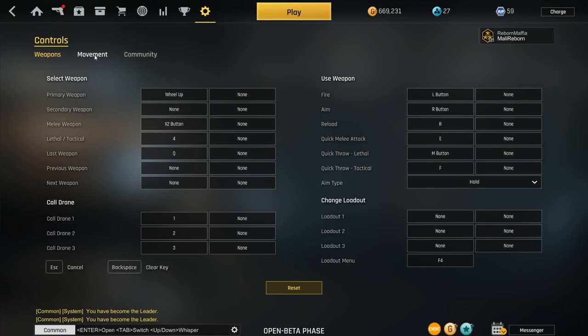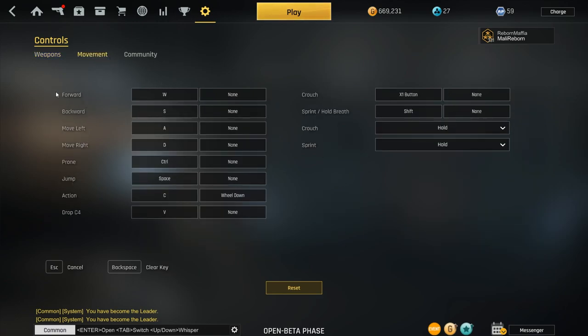For movement, most controls are just default. For prone it's just default. Action keys are on C and scroll wheel down — I use it to pick up weapons, and since I can't defuse bombs with it I have that bound to C as well. I crouch with my first mouse button closest to me, I hold my breath with Shift, and I hold to crouch and hold to sprint — nothing is press-to-toggle.